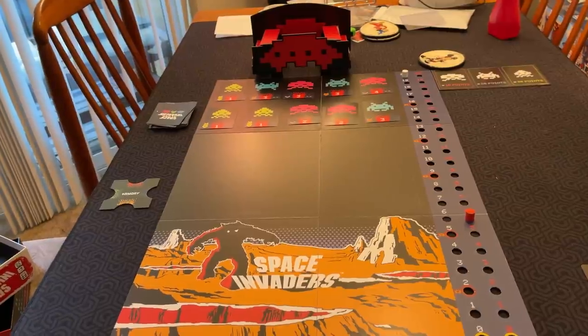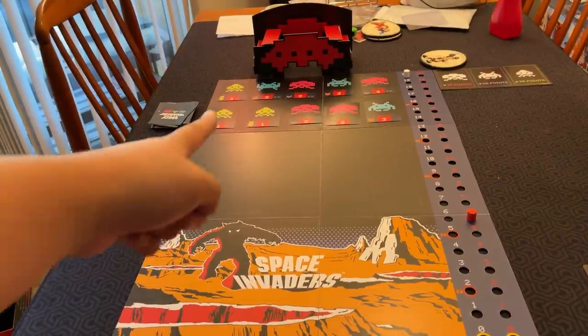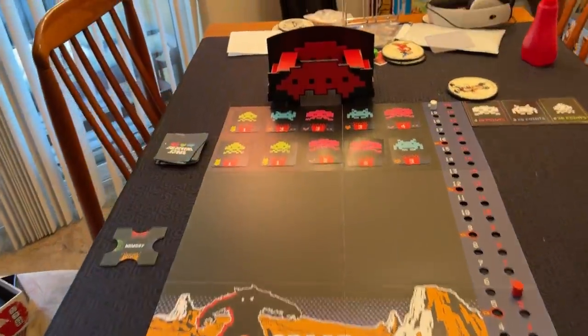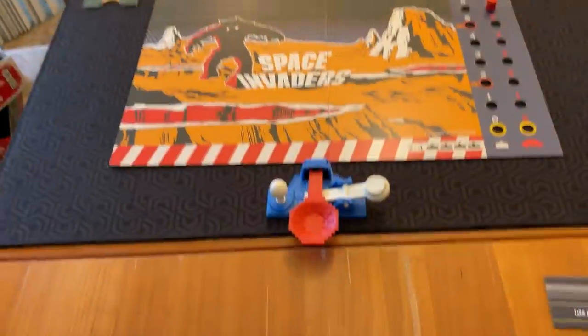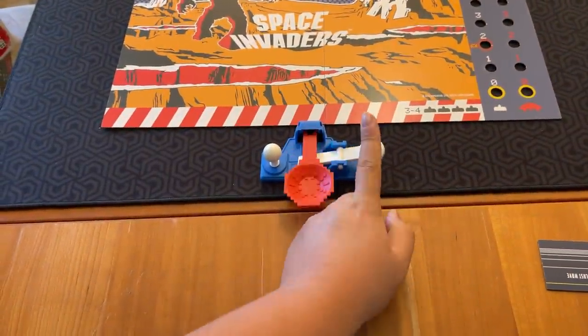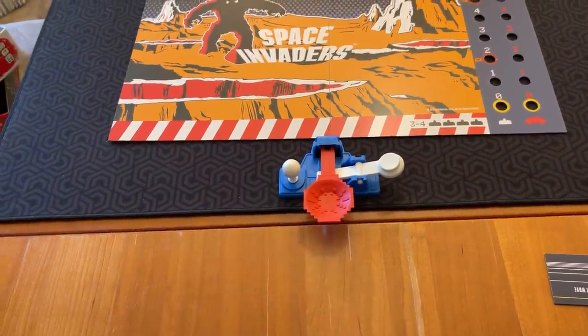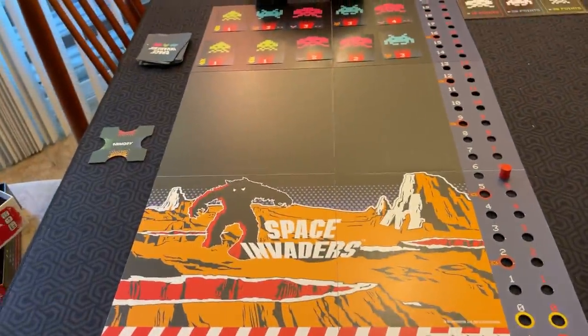In Space Invaders, you are trying to wipe out the Space Invaders that are coming towards your planet, as well as that big UFO on the top. And to do so, you're going to need the Soul Flipper - it's going to be your main weapon against these extraterrestrial adversaries.